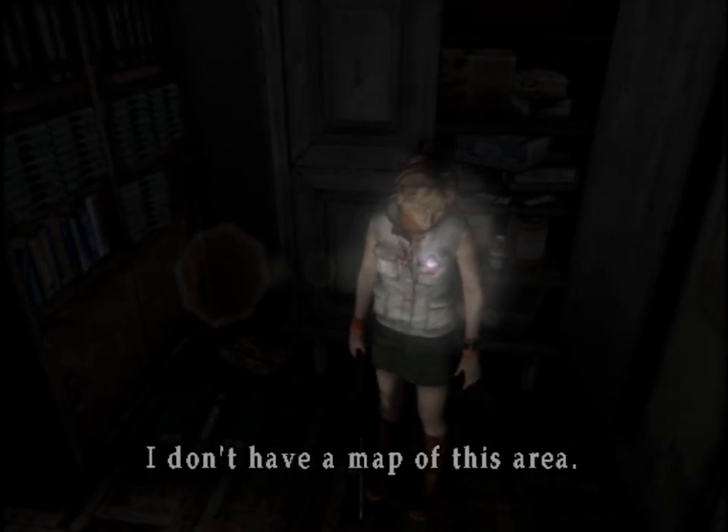Welcome back to Silent Hill 3. We've just arrived at Silent Hill in the last episode. The detective went off to meet someone named Leonard, which Vincent told us to meet, but the detective is the one going to do it. And we went off to check out the hospital, Brookhaven.